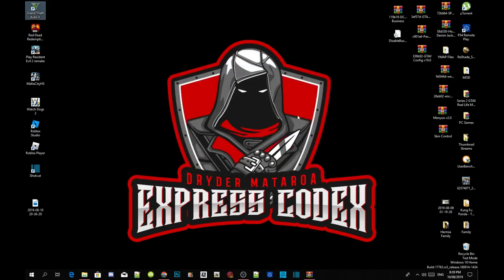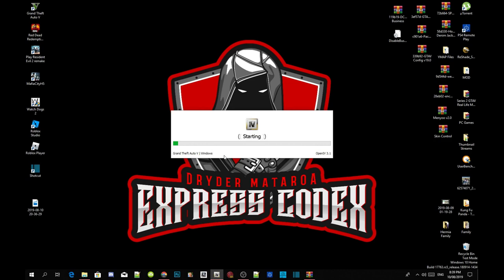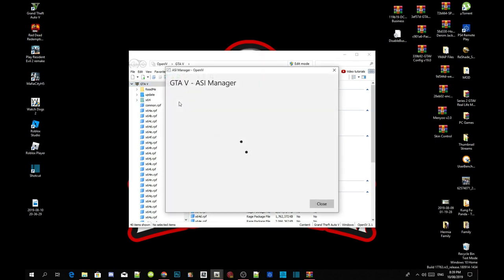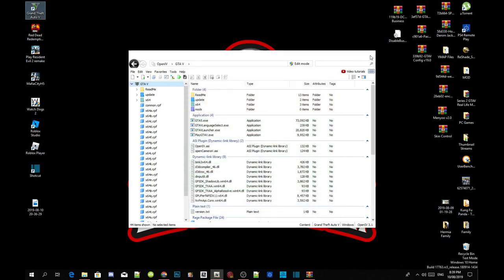Before we install the business mod, we need to install Open IV. Open up Open IV, go to Grand Theft Auto V Windows. Once it loads, go to Tools, then ASI Manager, and install the ASI Loader. Then install Open IV, select Yes, install Open Camera, and close the application.